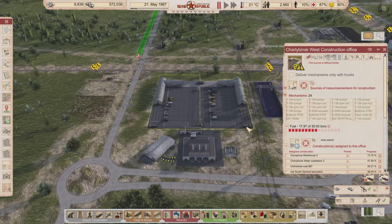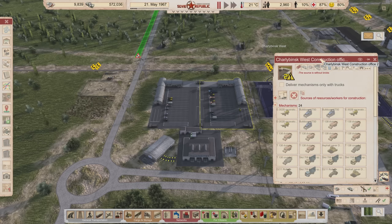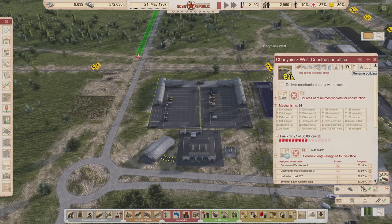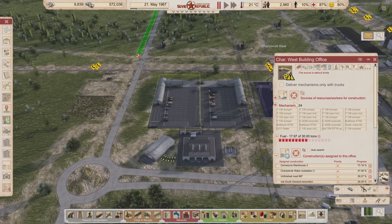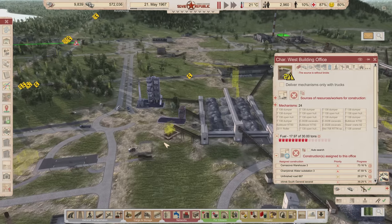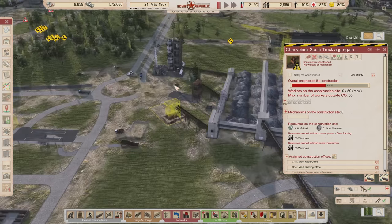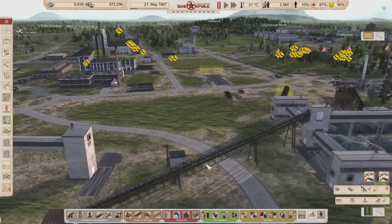So I'd like to go through and juggle these vehicles. I'm going to make this one the road construction office — I'll rename it the West Road Office, abbreviated CHAR. And then this one over here is going to be the CHAR West Building Office. They'll do more than just roads and buildings, but that describes their responsibilities. I'll also make sure this gets built so the dump trucks in each office can get their gravel from a different place.